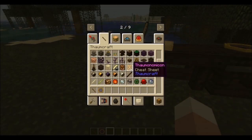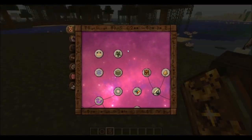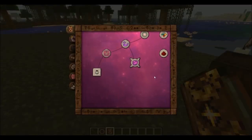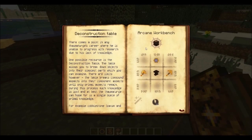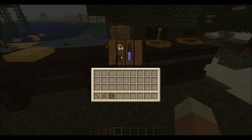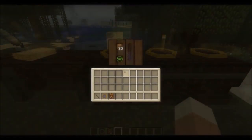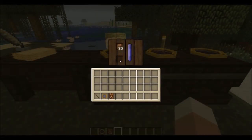So now that we know how to research our stuff, I'm going to switch to the creative Thaumonomicon in order to have access to all the nifty features I want to show off in this video. Firstly, we have the deconstruction table. This thing you can use to destroy your items, where every now and then you will be able to collect one of the primal aspects it's made of. Just another way to acquire some more research points.